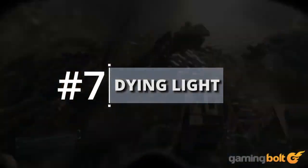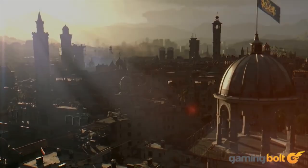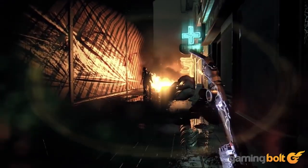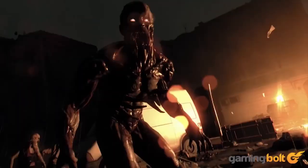Dying Light is another post-apocalyptic game, and it too is one that uses weather effects to great effect. Rain is used to affect visibility and the player's ability in the overworld, meaning that the environment itself becomes one of your biggest enemies in the harsh, desolate world of Dying Light.